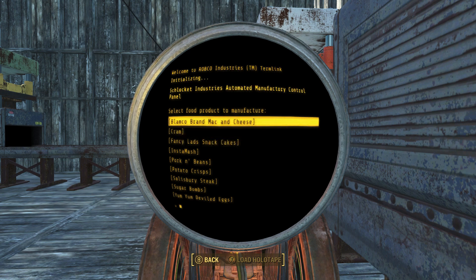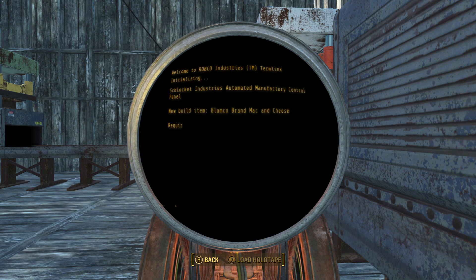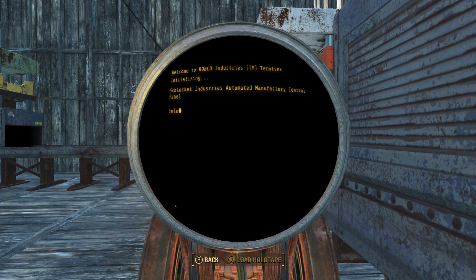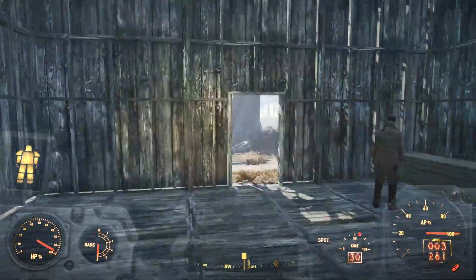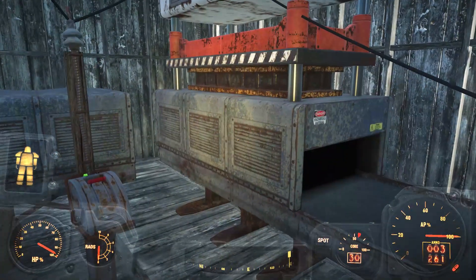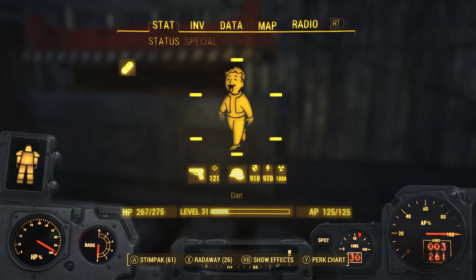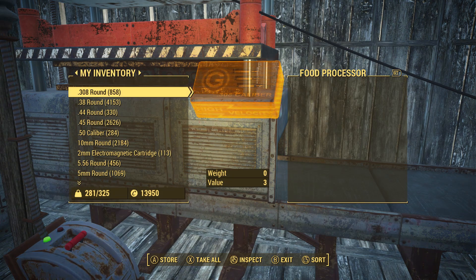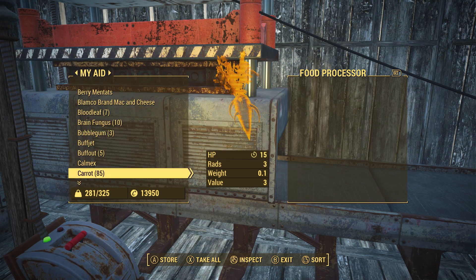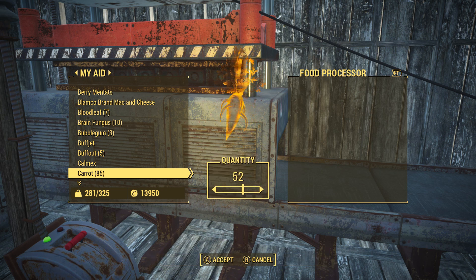I'm going to choose the Blamco Brand Mac and Cheese. To build it I will need one razor grain, one carrot, one purified water, and one plastic. I think it's in my inventory — I'll look in aid. Carrot — I'm just going to put in 20 of each if I have it.